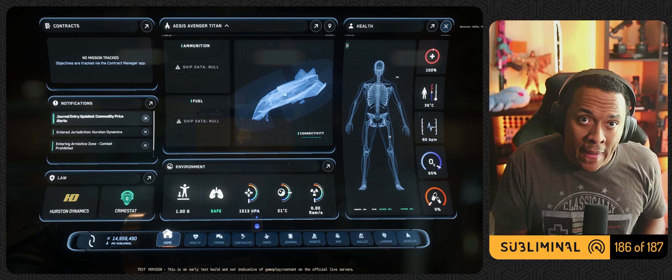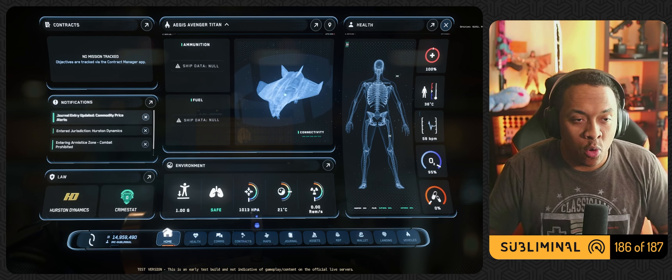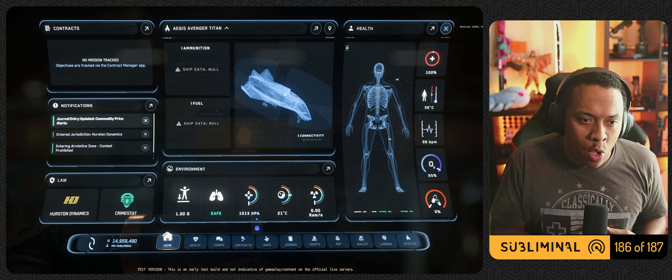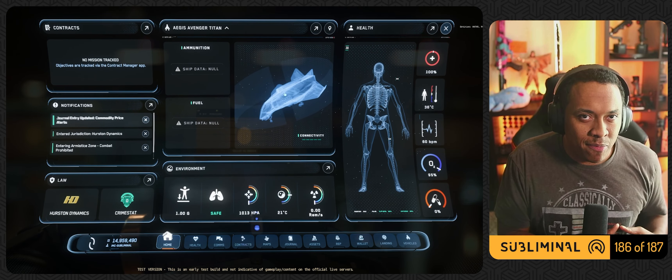Star Citizen's new 3.23 patch is massive and has lots of features. I would like to do a dedicated scripted guide on each one, but that would take too long. I just want to show you what's going on in the EPTU right now. This is a series of videos. In this video we're covering the MobiGlass. In the previous video we covered the Character Customizer, and before that we covered the new Launcher 2.0.